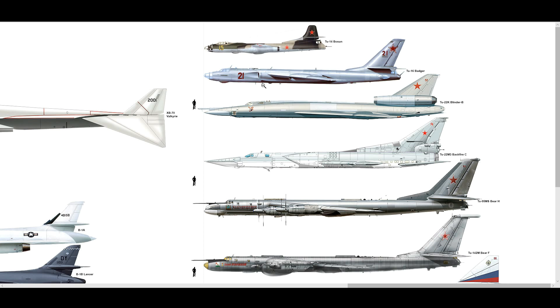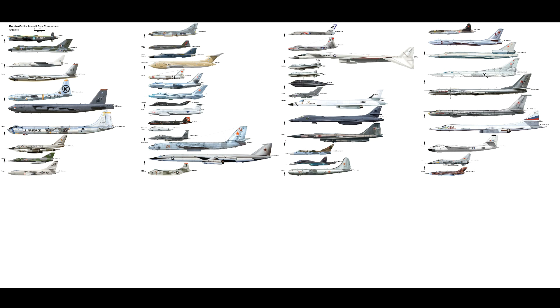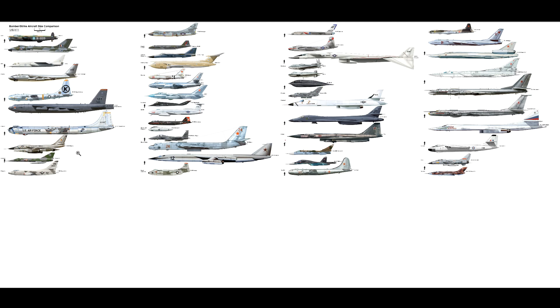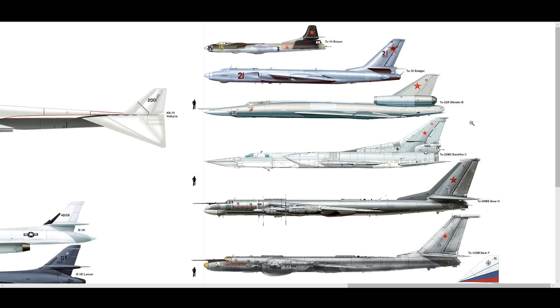I think there are three main variants: the TU-22K Blinder here with two engines on top of the fuselage, and then the Backfire with engines in the fuselage and F-15-type intakes. I'm guessing 1960s — a response to things like the Hustler, the Mach-2 bombers from NATO. In DCS the TU-22 is very fast and hard to shoot down with fighters. Let's start with the Blinder.